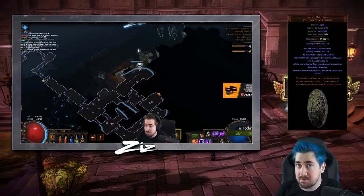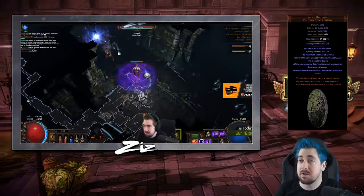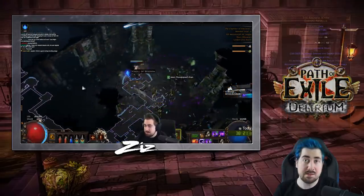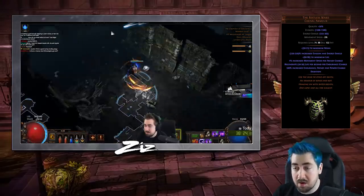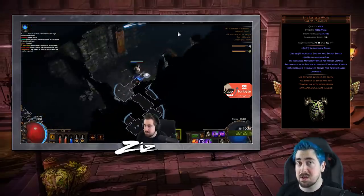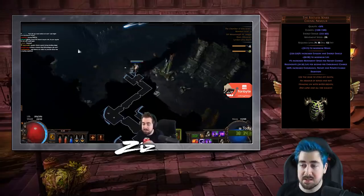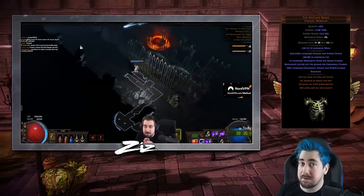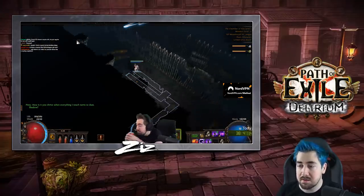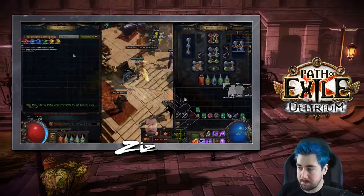Ahn's Heritage did get nerfed in 3.10, lowering its max resistance by one, but it's got a boatload of armor, a high life roll, and it's just a generally nice item. Restless Ward can be a really nice item to find early on, especially for hybrid — it's got life, it increases the duration of your Frenzy Charges and any charge, and this actually lets you take Overcharged on the skill tree. As long as you're clearing very fast, you can keep charges up with just that, which is one opportunity where you can drop Swift Killer. Note that this requires you to clear very fast with very little downtime for looting.